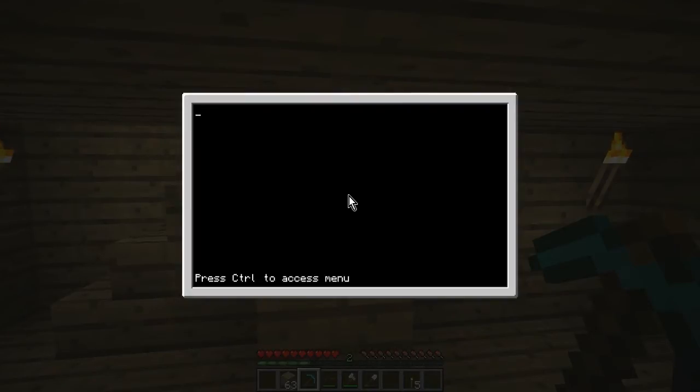First of all what you need to type in is: minutes equals zero. Then hours equals zero. So minutes and hours equal zero at this point. Then it's function — not functions, just function — clock, with open and close brackets together.